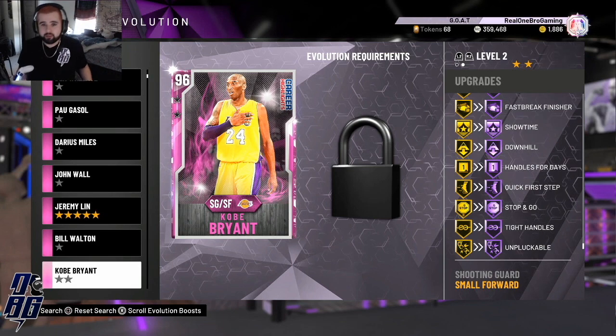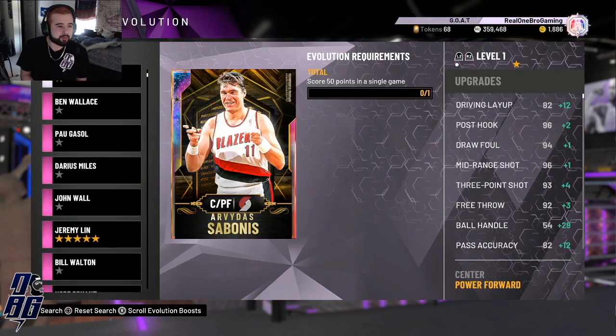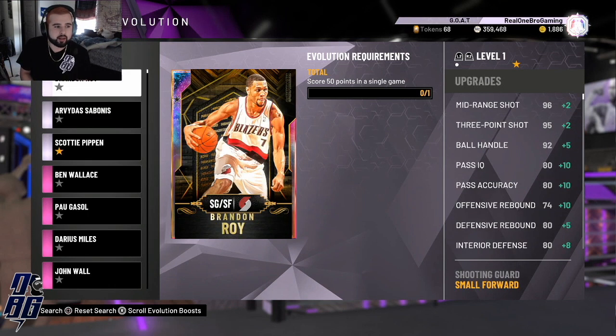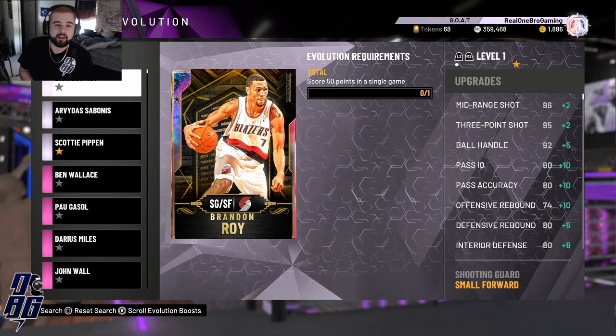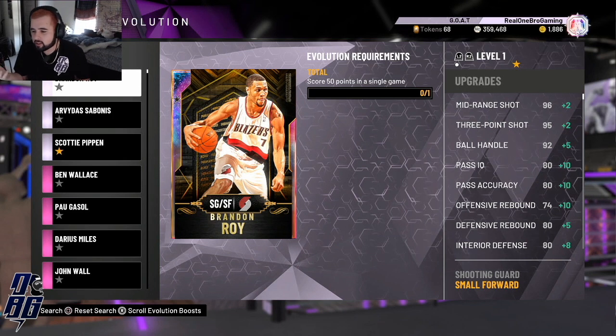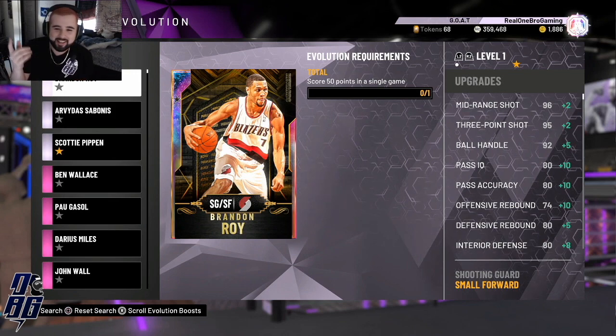I'm evolving all of these cards — best believe that. Let me know in the comments if you already have these cards, if you don't, and what you're going to do. I'm most excited to evolve my Brandon Roy — one of my favorite cards because of his release, dribble moves, how he gets to the rim, and his slashing. I'll definitely be evolving at least Kobe, Brandon Roy, and Sabonis. If you want videos on those cards once upgraded, let me know. Thanks so much for watching — make sure you like, subscribe, follow me on Twitch. Take care, deuces.